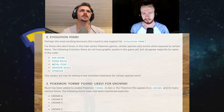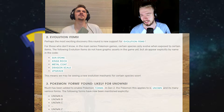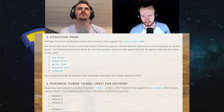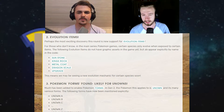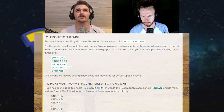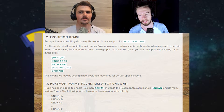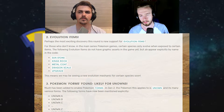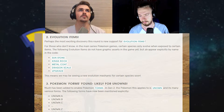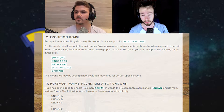Some evolution items. It's the first time we see anything with evolution stones in this game, because stones haven't been in the game before. You need a Firestone to get Flareon, a Thunderstone for Jolteon, and a Waterstone for Vaporeon. Now we have the Sunstone for Blossom, and King's Rock for Politoed and Slowking.